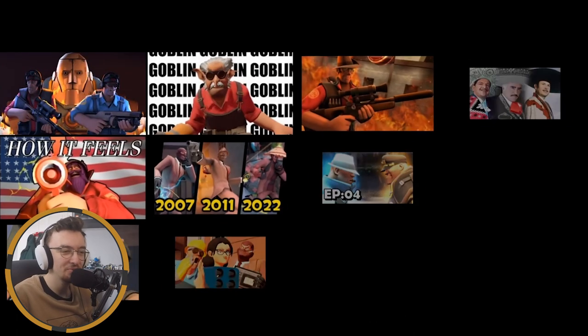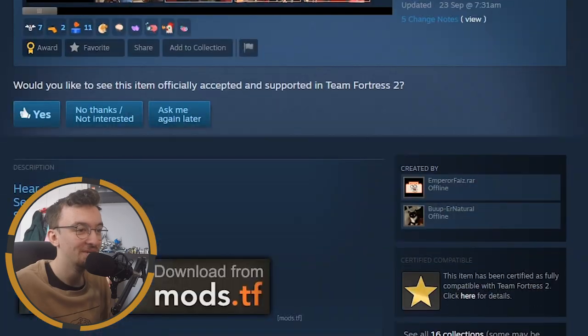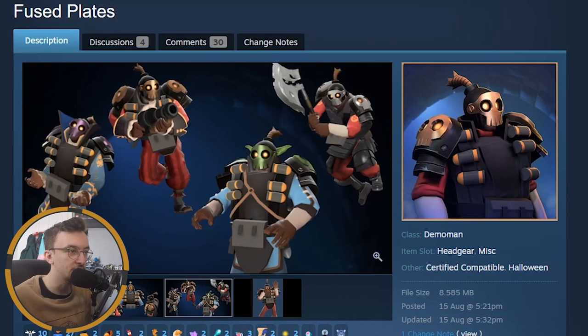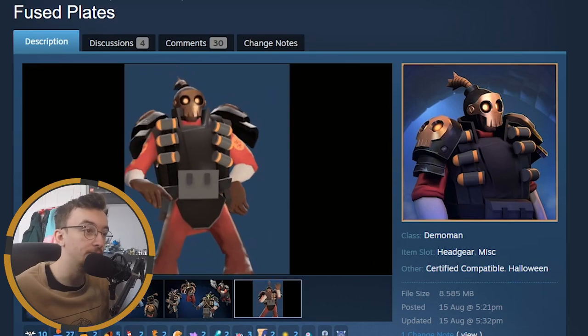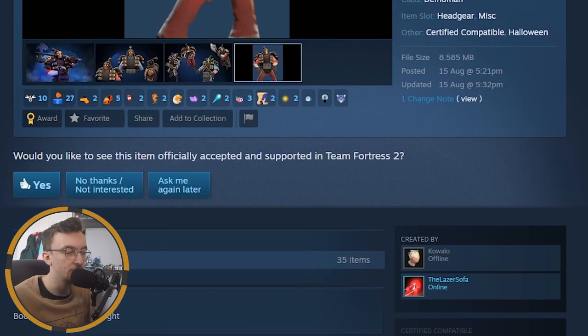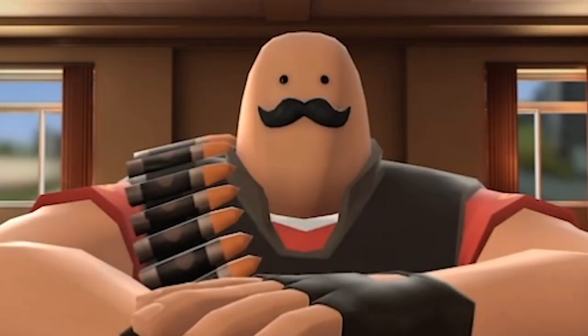How would it work for Pyro though? I guess Pyro doesn't have a style. I like it though. The Used Plates — this is lovely. That helmet, I'm a fan. This whole item set I'm a fan of. One eye should be missing — him wearing an eye patch would be nice, but that could just be an alternate style on the item. I love it, I'm a big fan.